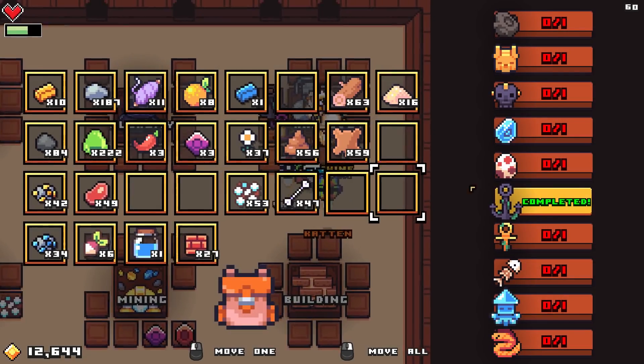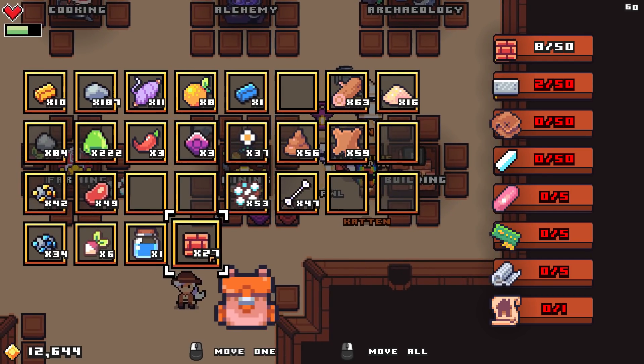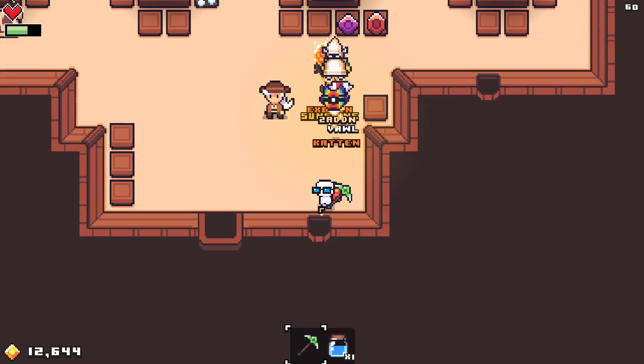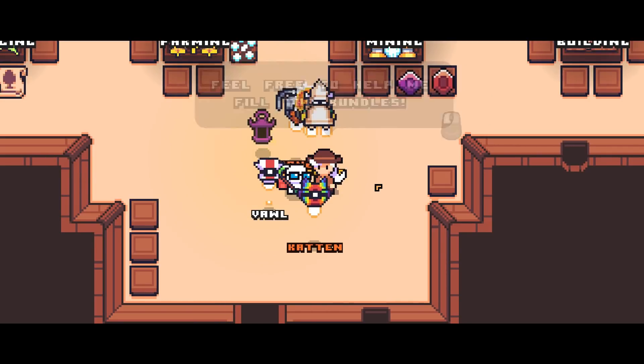We have an anchor - that's one of the anchor things, that's what we need that for. We have a lot of bricks, we could deposit those as well, but we're going to need those so I'll just leave them. Let's see if the museum can do anything for me right now. Yes, this is all old news. I know this. I'll get a reward for those.